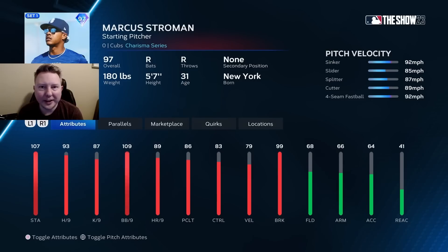Marcus Stroman from the Cubs in the NL Central. This is a B-tier starting pitcher for me — a slightly better version of Paul Blackburn in my opinion, but still leaves a lot to be desired. 93 hits per 9, 86 pitching clutch is a bit low. And the one thing I've never liked about Stroman cards is his lack of speed differential — he throws five pitches, and in total there's only a 7 mile an hour difference between them.